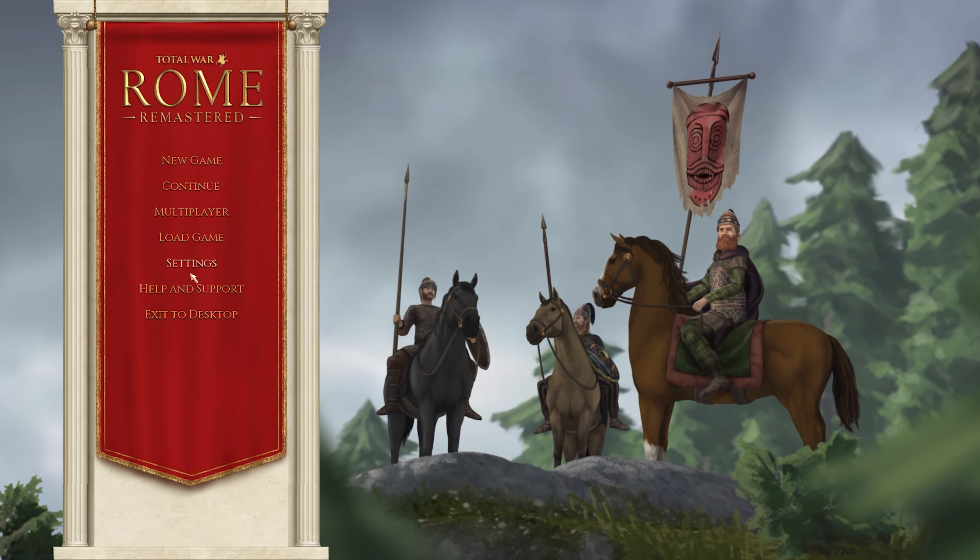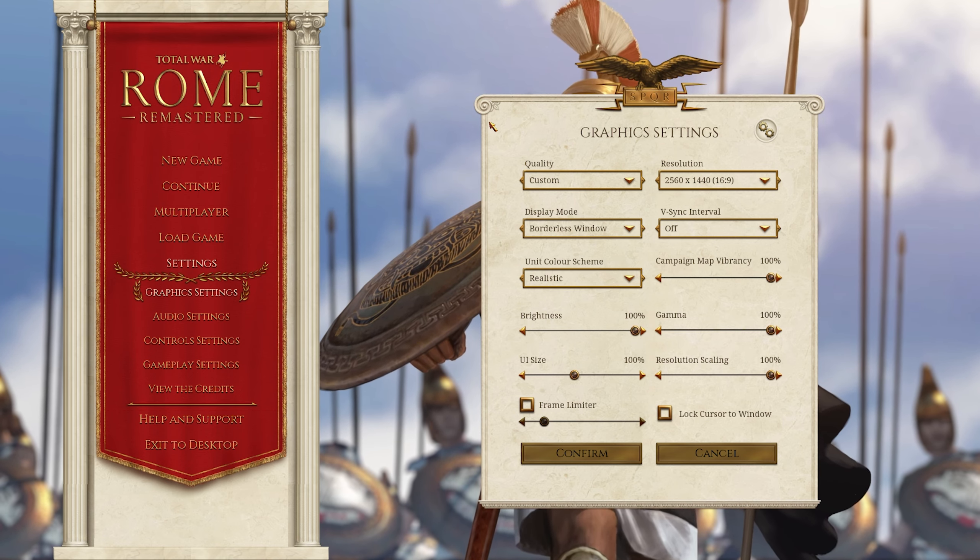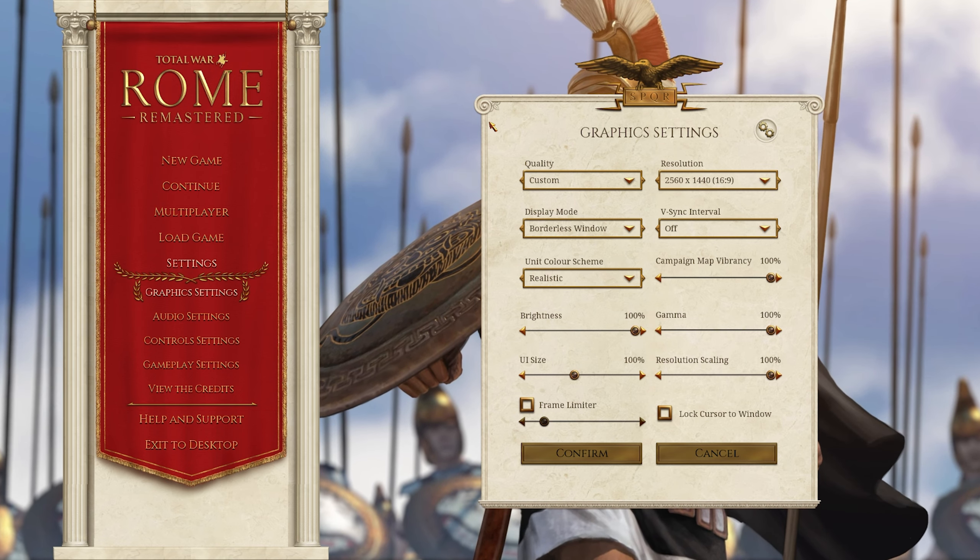We are going to start right here in Settings, beginning with graphics settings. I'm not going to go into all the fine details like anti-aliasing, water quality, sky quality, or unit quality — that is up to you and your computer. Especially for beginners, I don't want to overwhelm you with a bunch of different statistical settings. But we will look at things that do have an effect on how your campaign looks or feels. I am rocking 1440P in borderless window, because I don't want to play at full screen 4K, although it is completely doable.